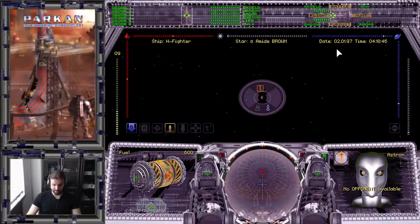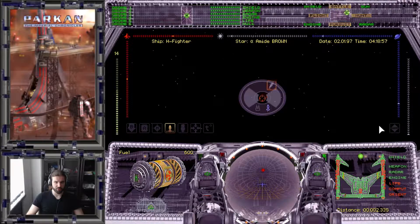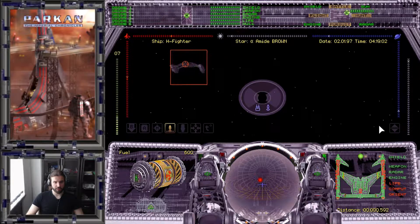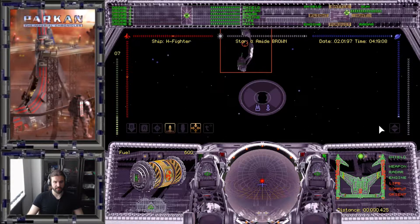As you can see, his life support, computers, and engines are destroyed. His maneuver drive is also destroyed along with his computers. He's basically a sitting duck now — useless. So we can dock to him, steal his stuff, and then kill him.